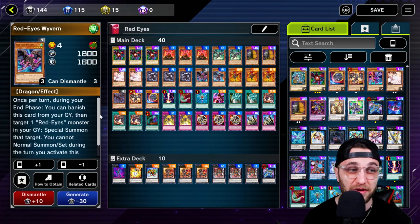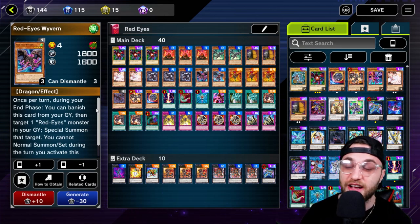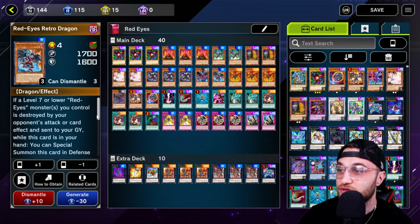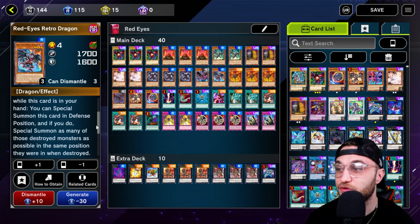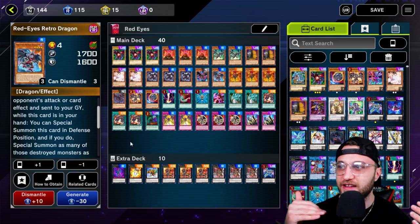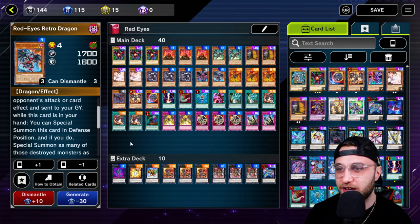Then we go one Red Eyes Wyvern — you only need one. It's essentially a four-star 1800 monster with a decent graveyard effect: at your end phase, you can banish this card from your graveyard, target one Red Eyes monster in your graveyard and special summon it. Then one Red Eyes Retro Dragon, the hand trap of the Red Eyes. Basically, anytime a Red Eyes monster of yours is destroyed by an opponent's card or attack, you can special summon this card in defense position and special summon as many of those destroyed monsters as possible. It's like a pseudo Monster Reborn. Then three Red Eyes Black Flare Dragon — it's literally just another Red Eyes Black Dragon with a Gemini effect. I just get it out there as another version of Red Eyes.